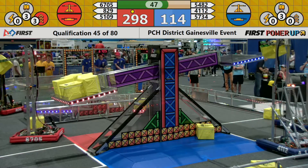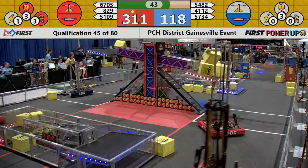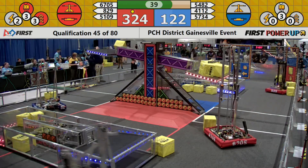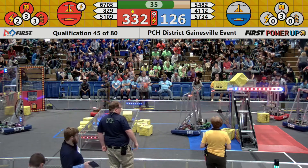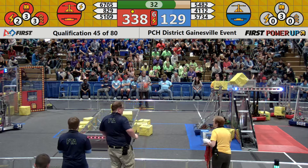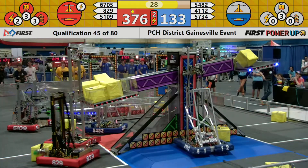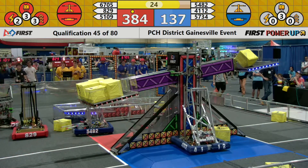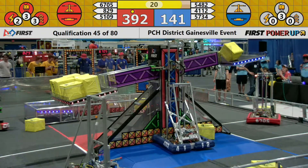The Blue Alliance has two cubes in their vault and now they have a third one — worth five points apiece. 6705 collects another cube and they're going to try to stack it on their side of the scale as the Blue Alliance tries to return the balance in their favor. The Red Alliance plays the levitate, now they're playing the force — they have control of the points for the next two seconds. The score is 378 to 134. Our high score up to this point was 419; we may see that broken here with 20 seconds left to go.